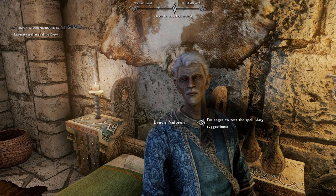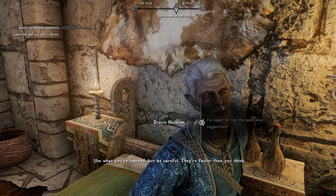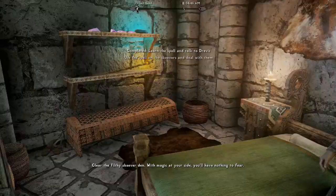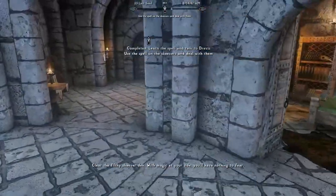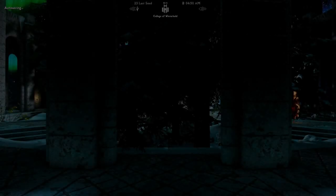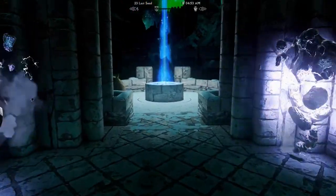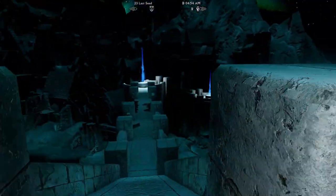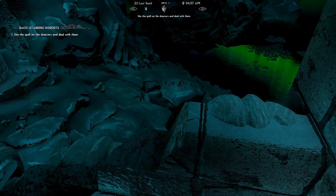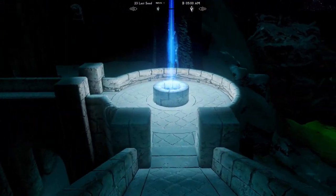I'm eager to test the spell. Skeevers — perfect target. Use what you learned but be careful, they're faster than you think. Clear the filthy Skeever den with magic at your side. The Skeevers are outside the gates here. It's beautiful at night — something I love about the update is the sky. Just look at it, my goodness. It even reflects in the water. It's bright at night, which is actually really good for YouTube.